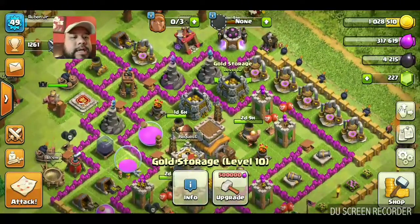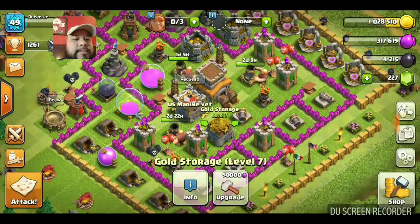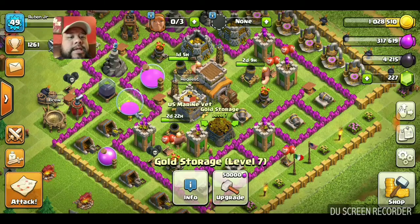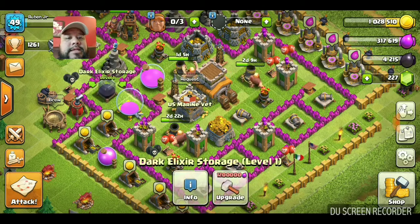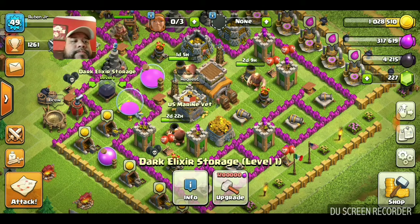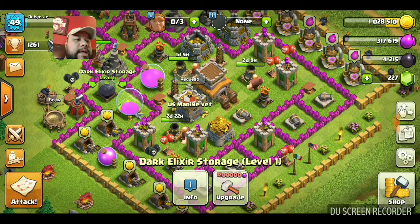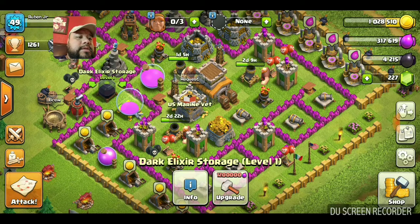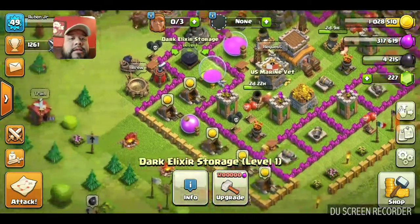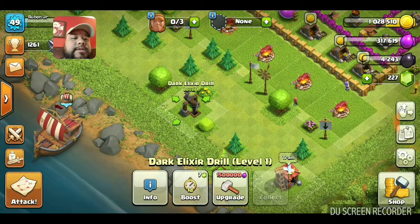I have one, two, and three gold storage units. And then I have one, two, three elixir storage as well. And this is dark elixir storage - I have 4,215 of that. The purple stuff I have 317,619 gold, 1,028,510. And the one I just collected is the dark elixir.